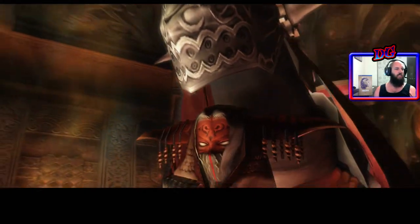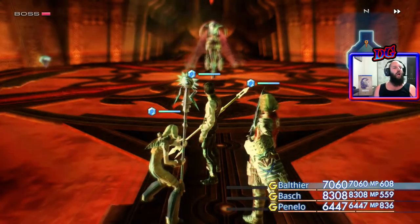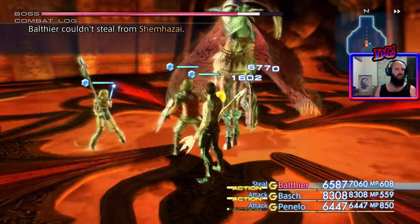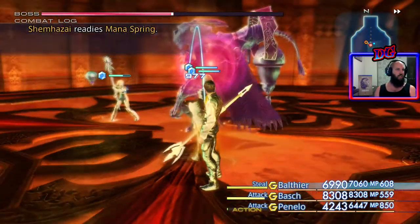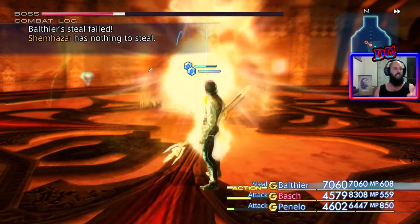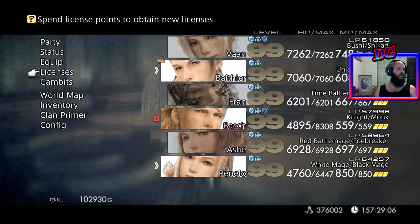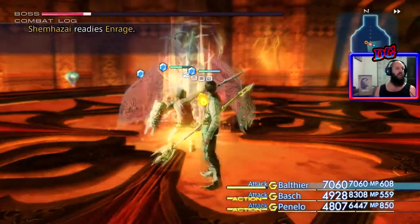Another big baddie — that's an Esper! Shem Hazai, Esper — get it! Alright, we're doing alright with health. Physical attack — this is the issue that I'm facing now, I've overpowered and a lot of stuff, I just can't do any more. Come on Balthier! There we go, attack it, just attack.